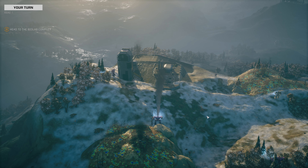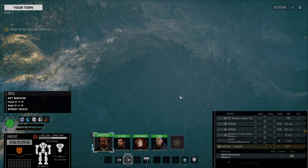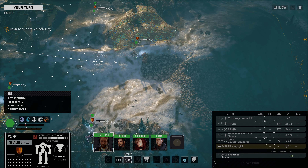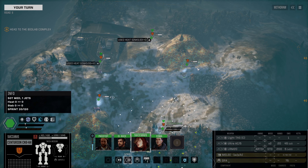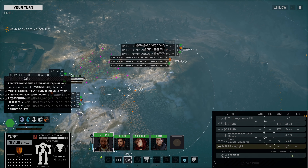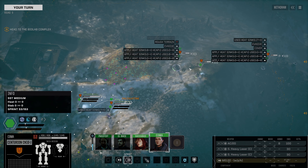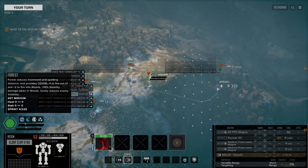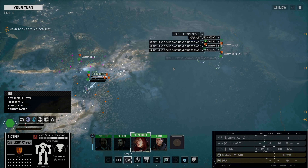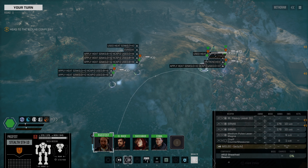Let's move to the biolab complex. We have exited combat. The biolab complex is over here — I like this approach through these trees. There are turrets over there, but we're going to head in this direction. These guys are going to have to wait for the centurions. We'll just hold up over here. Centurions will close in a bit, and we're going to head on over — just allowing the centurions to catch up right now.